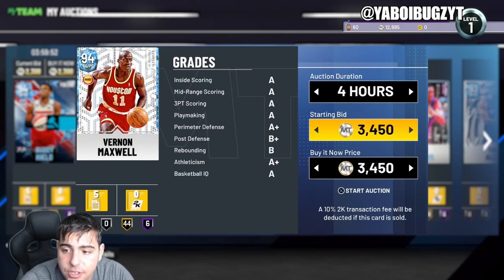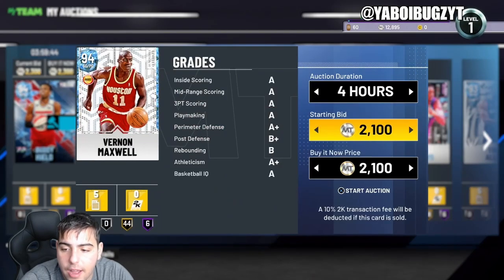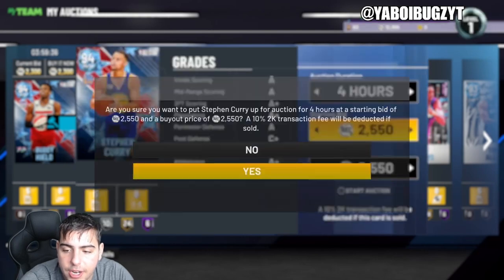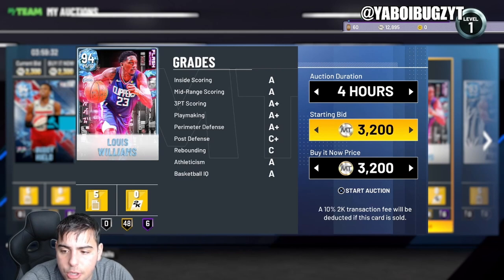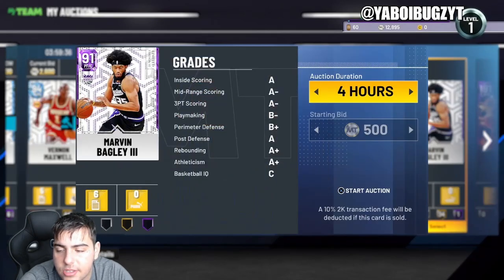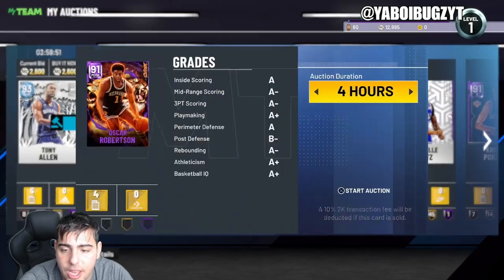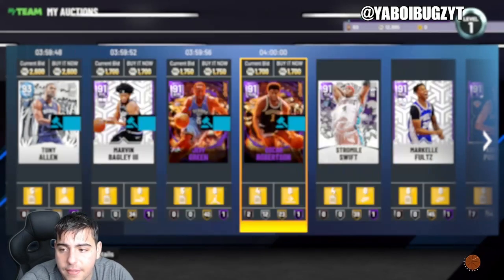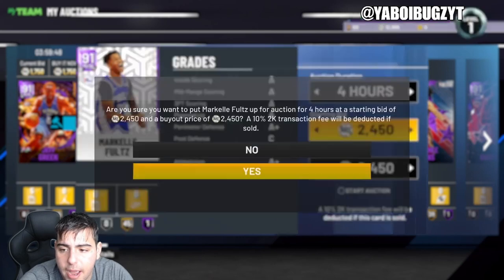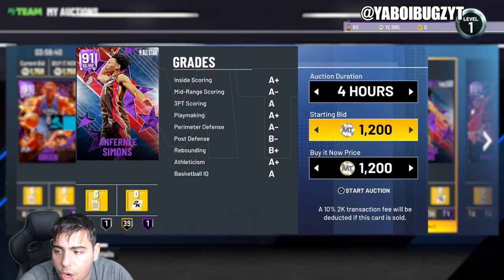All my investments are going up. Vernon Maxwell is probably around 25k — I got him for around 13k, I'll put him up for 26. Curry's up there too. Every single investment right now is at peak time to sell. All these cards I got for under 1300 MT off the diamond filter are pretty much doubled. Oscar Robertson was literally 700 MT — he's up over 1700 MT. Everything's up, so I'm just throwing up most of my collection to see what we can get.